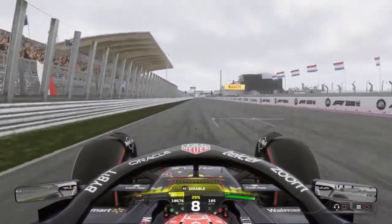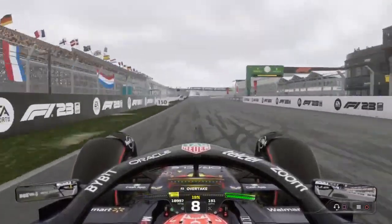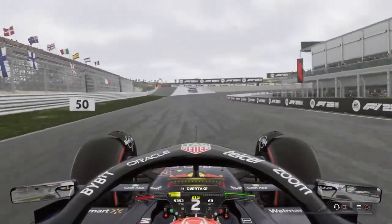DRS zone onto the straight, 8th gear over the line — and that's a lap of Zandvoort.